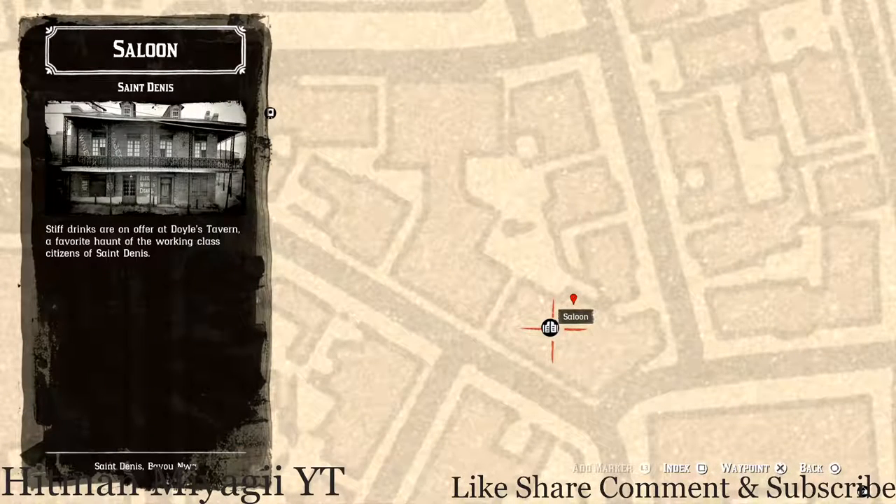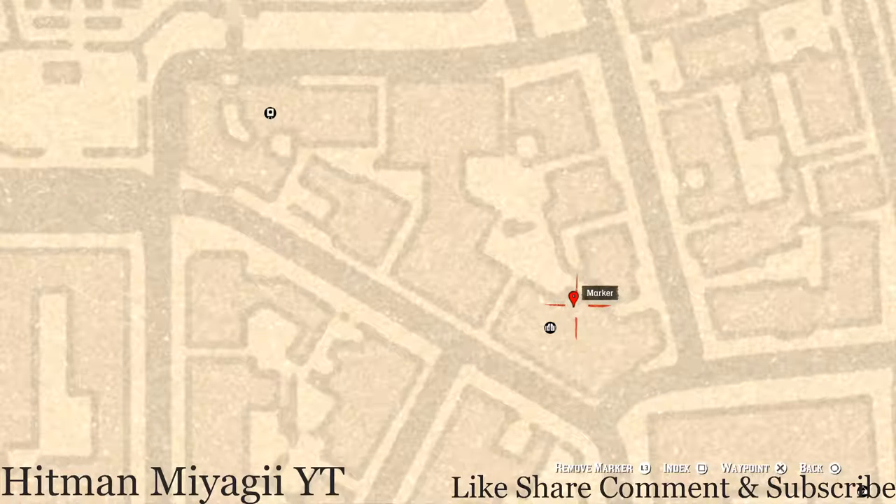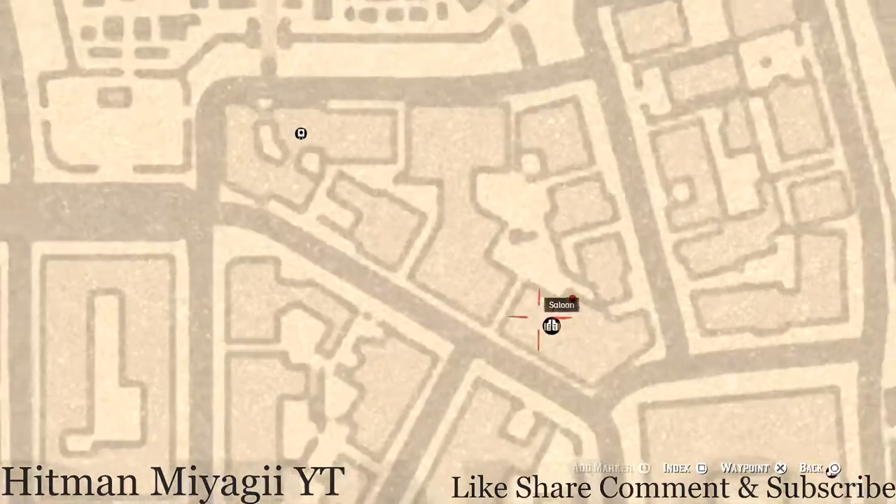Our next marker is inside the saloon. Go through the front door, past the bar, and into the back room. When you enter that back room, look at the back wall — there's a shelf or two. On one of those shelves you guys will see a tarot card which is a Six of Wands, so go and grab that.